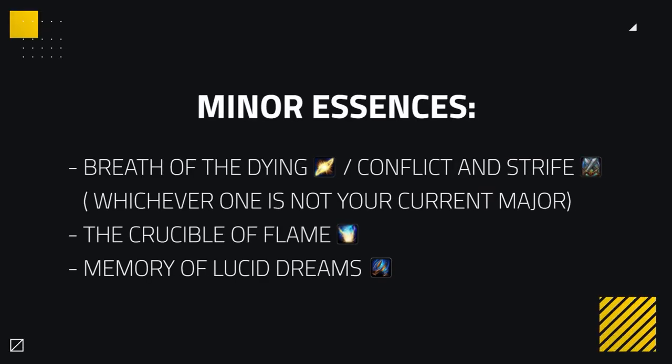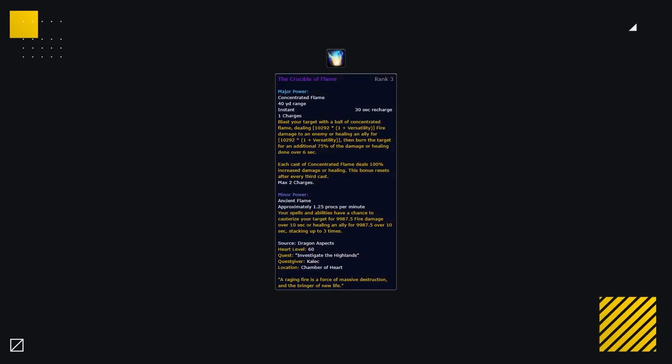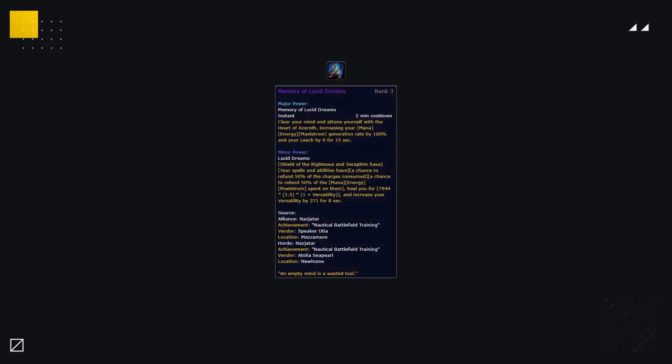For your minor essences, you'll use Breath or Conflict depending on which one you don't have as a major, paired with Crucible of Flame and Memory of Lucid Dreams. Crucible of Flame gives a nice amount of extra damage, useful for pressure during offensive setups. Memory of Lucid Dreams gives you extra runic power, which you use a lot of as a Frost Death Knight, providing extra pressure as well as more self-healing and versatility.